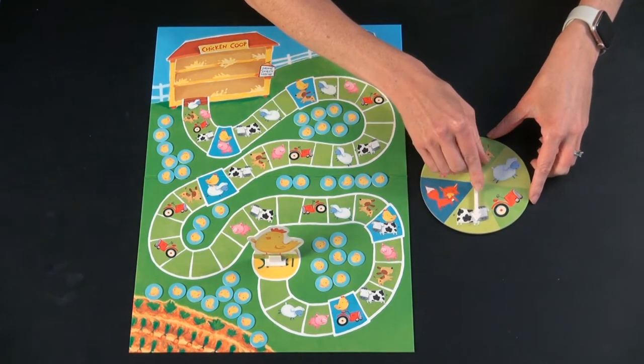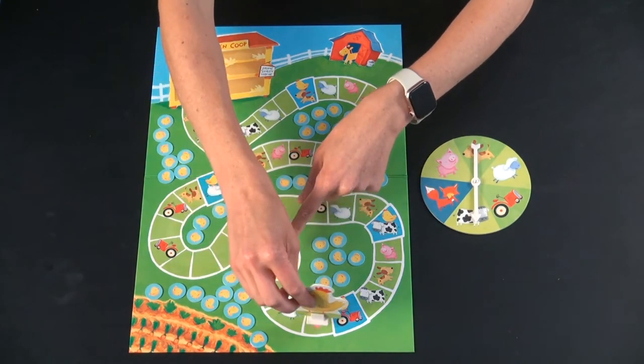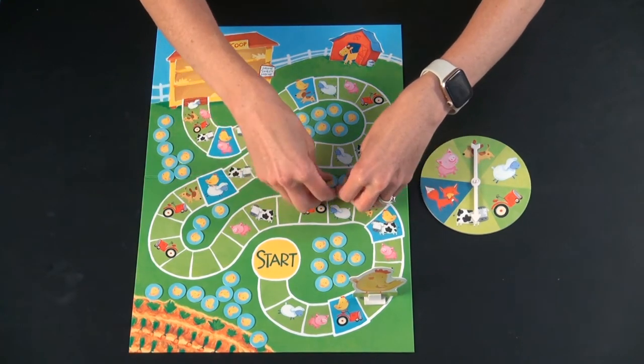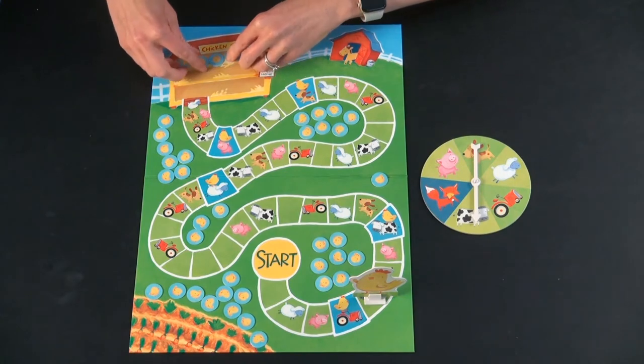You go to that spot — so here would be a cow, so you count one, two, three, four, five spots on the way. Count the number of spots on the way, and then take that number of chicks and put them in the chicken coop.